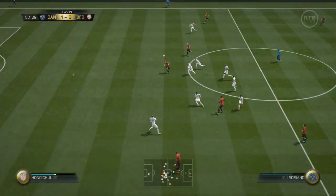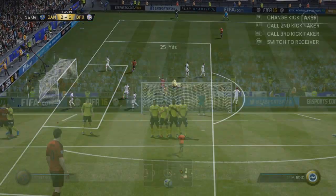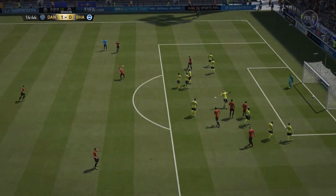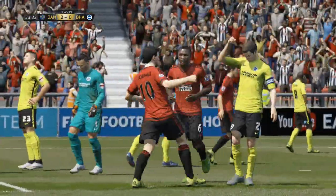And here we are, Muniain coming in from the other corner and heading past the keeper. And here we are, Soriano doing what he does best — lovely strength, holding off the defender, hitting a peach of a free kick into the top of the net. Soriano — he may not be quick, but what he does give you is amazing finishing. I've been Dango, catch you all later.